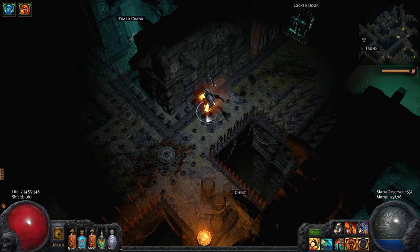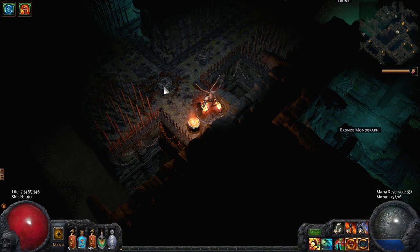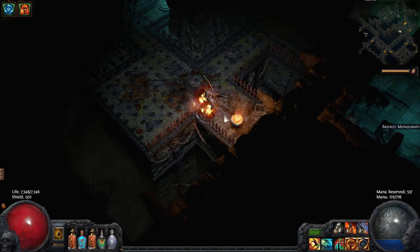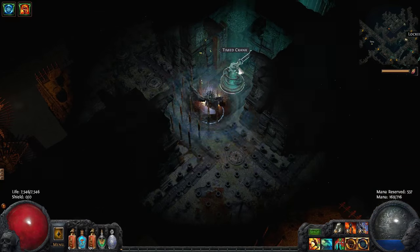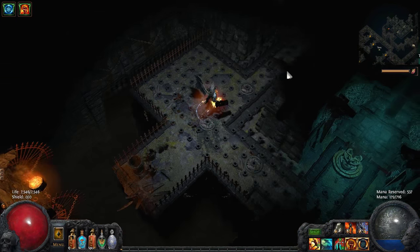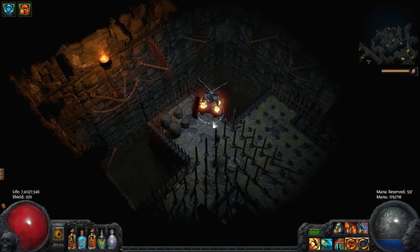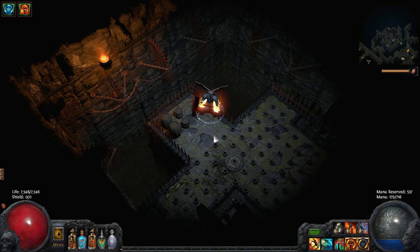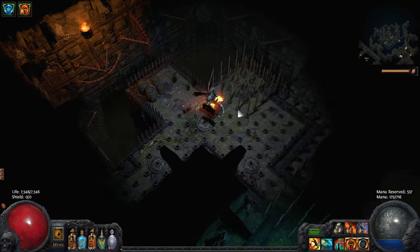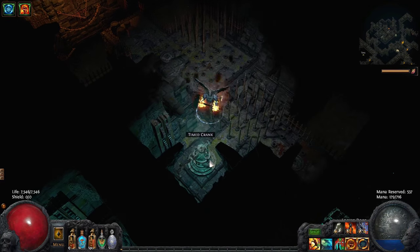G'day, ZiggyDee here with another guide for Path of Exile's Ascendancy expansion. In this guide I'll be showing you how to gain access to the Labyrinth, the dungeon you need to complete to access the new Ascendancy classes and powerful item enchantments. In order to prove your worth to Azaro, the creator of the Labyrinth, you must first find and complete six Trials of Ascension. Each of these six Trials introduces you to one of the types of traps Azaro will throw at you in the Labyrinth, and you'll have to work through a gauntlet of them in order to earn your rites of passage. So let's get into where to find these Trials and how to deal with the traps within.